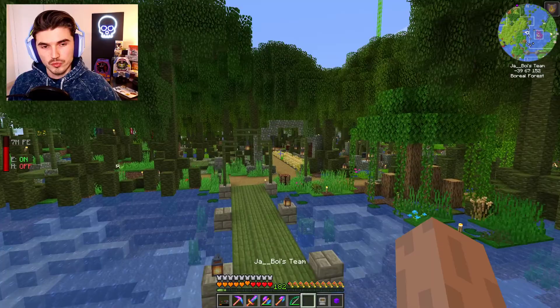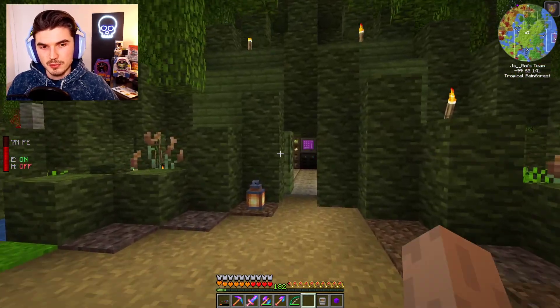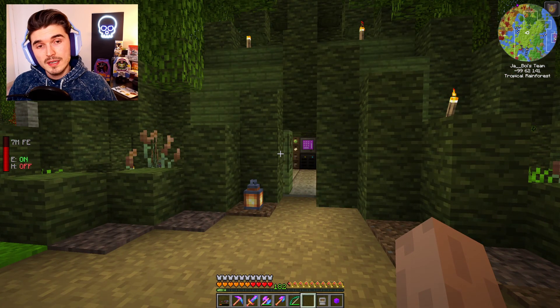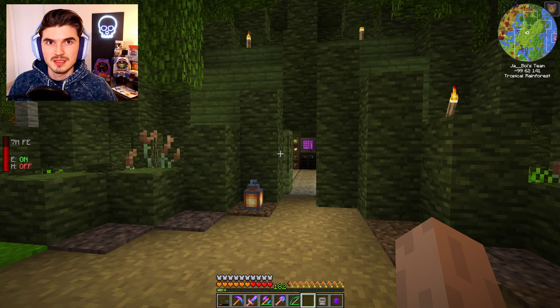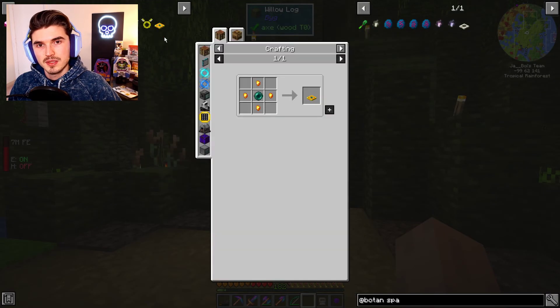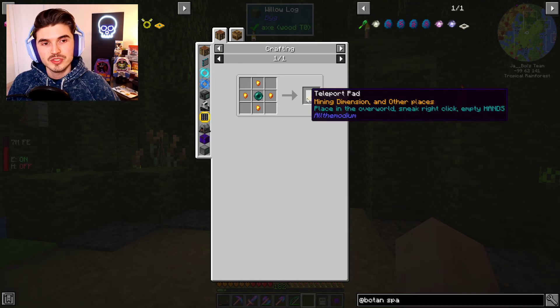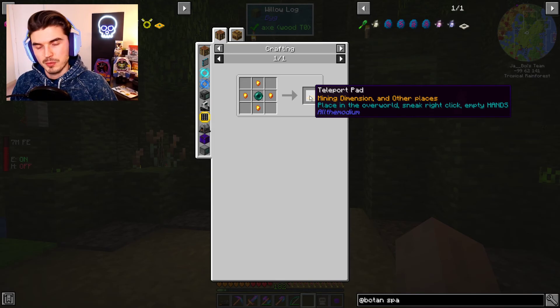We are going to move right along to what we're doing today. You might be wondering what we're doing since we're taking a bit of a break from Botania. There's one item I want to get going, which is the Teleport Pad. This will actually take you to two different dimensions depending on what dimension you are in — it'll take you to the Mining Dimension and it will take you to other places. Let's start with the first one.